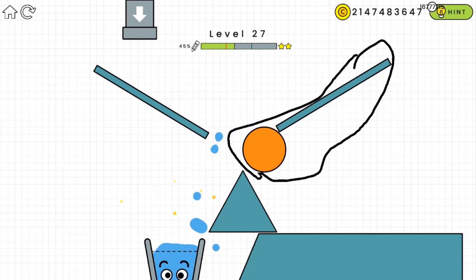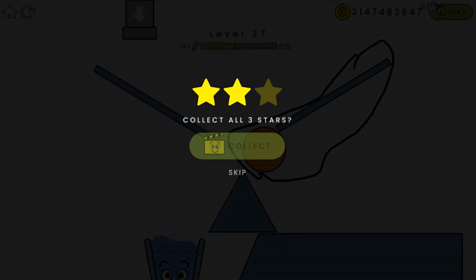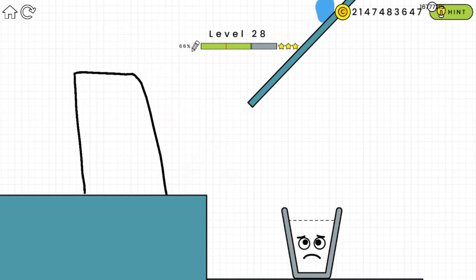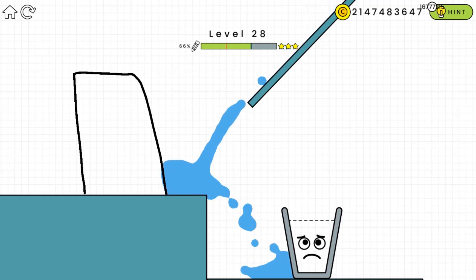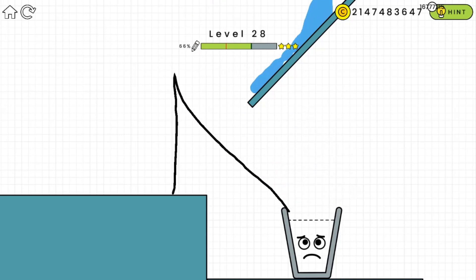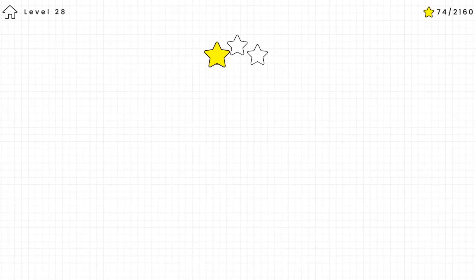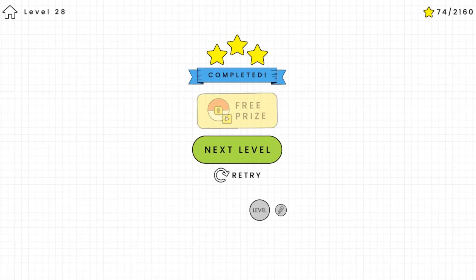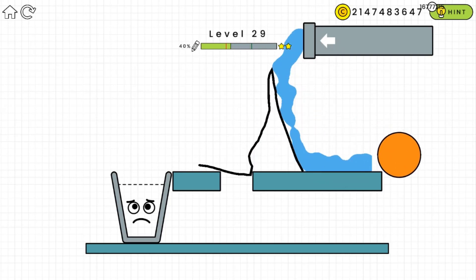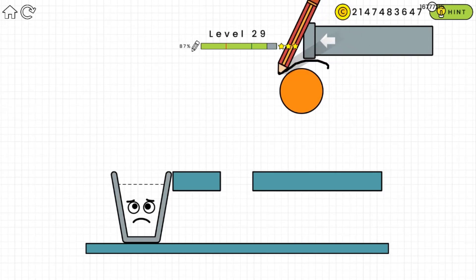We're on to level 28. Where does the water come from? I'll throw something over there. The water comes from there, so we try triangles attached to the glasses — that should do it! For the next level, just draw a line and hold on to the ball. That doesn't work — let me redo it. Okay, that should do it.